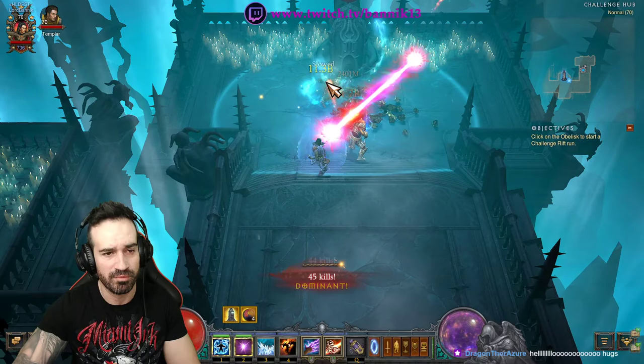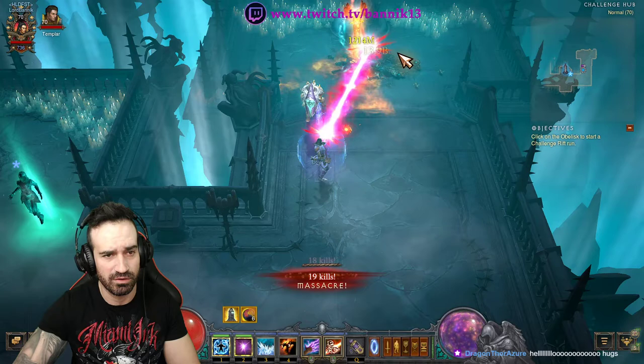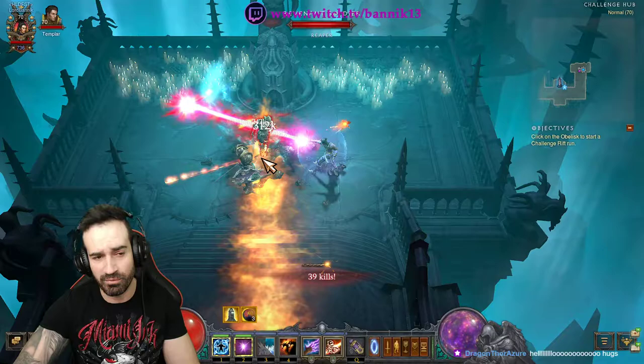If you want to make it fun, you can cast a Hydra when you come across an Elite for some extra damage — it'll pick away at the Elite and any other enemies around and kill them. I also like to use Frost Nova if I come across a lot of density or an Elite, to freeze them in place. But otherwise, Disintegrate is your go-to for damage.